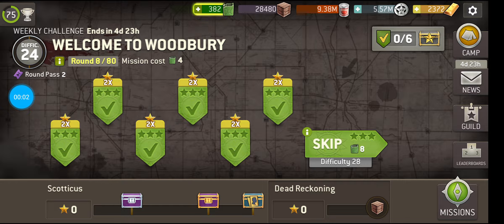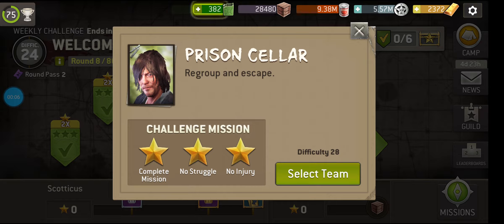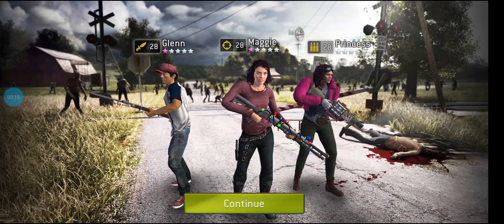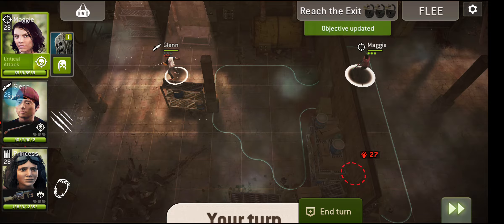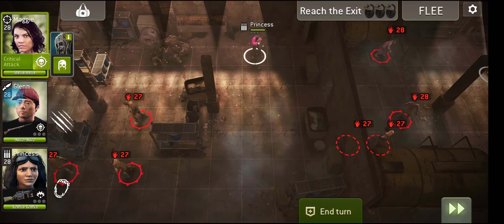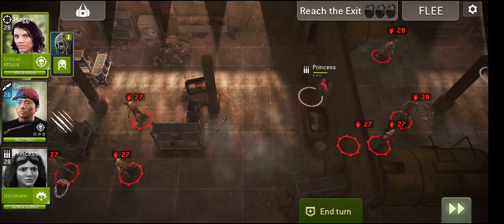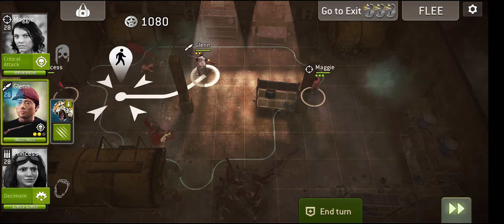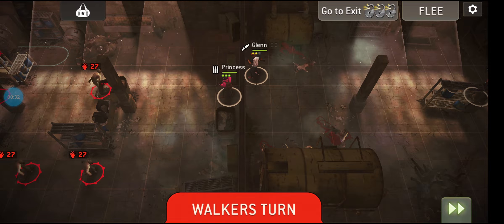Welcome to Woodbury. We're in the Governor's house - let's see what he's got in store for us. We are taking my classic farming team: obviously Maggie to get extra XP for everyone, Glenn so he can get some cheeky supplies, and Princess because she's just great, she's just fantastic. And we can kill a lot of walkers with her.